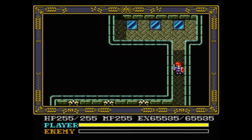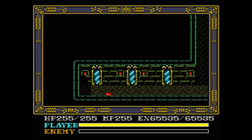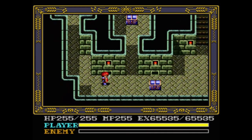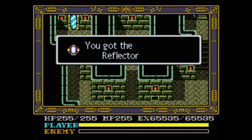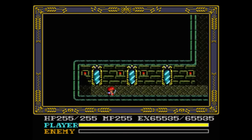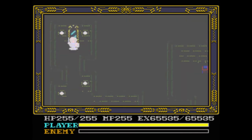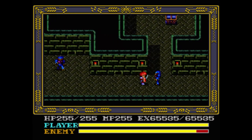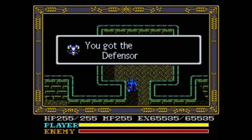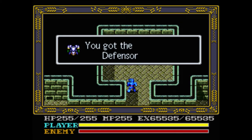Now let's move on to another teleportation maze that looks a lot more difficult than it actually is. First things first, take the leftmost teleport, go over here and get our treasure. That's the best shield in the game. Go back, now take the middle teleporter — more treasure. You could use this as a grinding spot too if you want, but I did all my grinding before so I'm good. And here we get the Defensor, the best armor in the game.